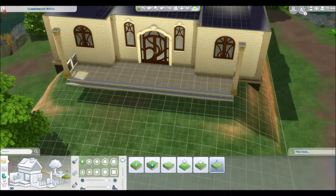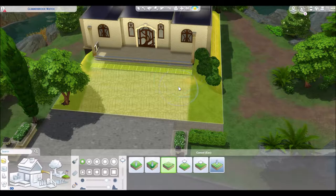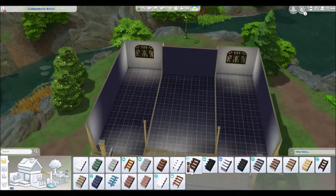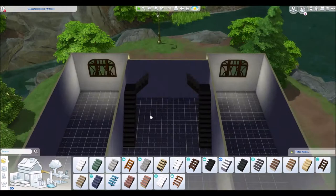I decided that the empty lot in Glimmerbrook in my Realm of Magic Let's Play world needed something on it, so I decided to do a library. This is the second library I've done — I did one for Sulani as well — but this is quite different. It's a bigger building, though the lot is probably just as small because all the Glimmerbrook lots are tiny, but I've used a lot of the land.